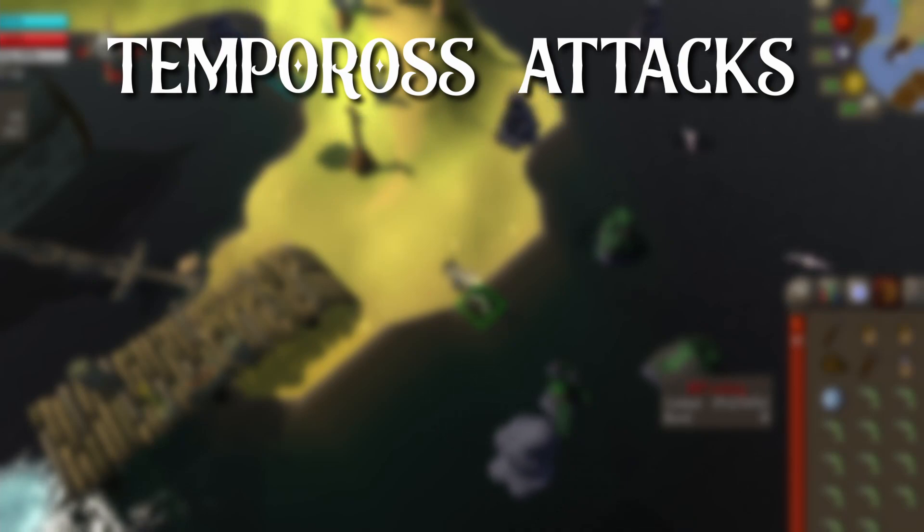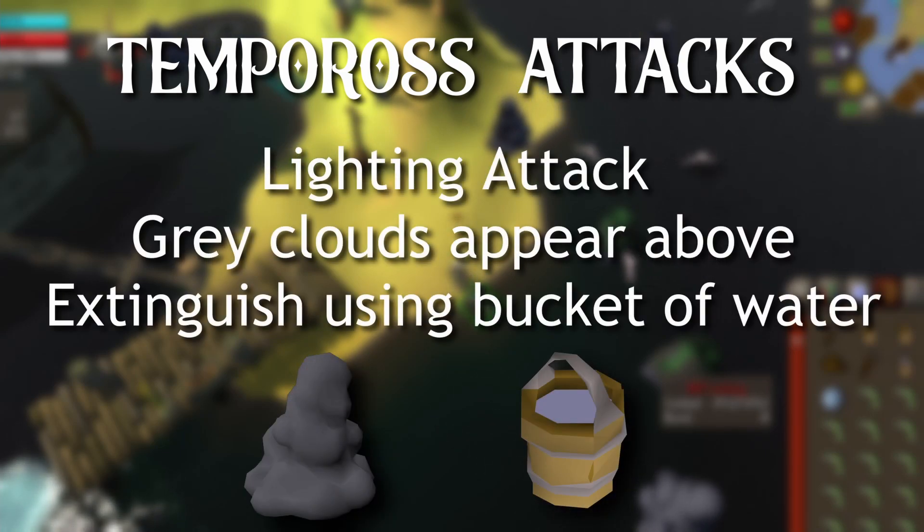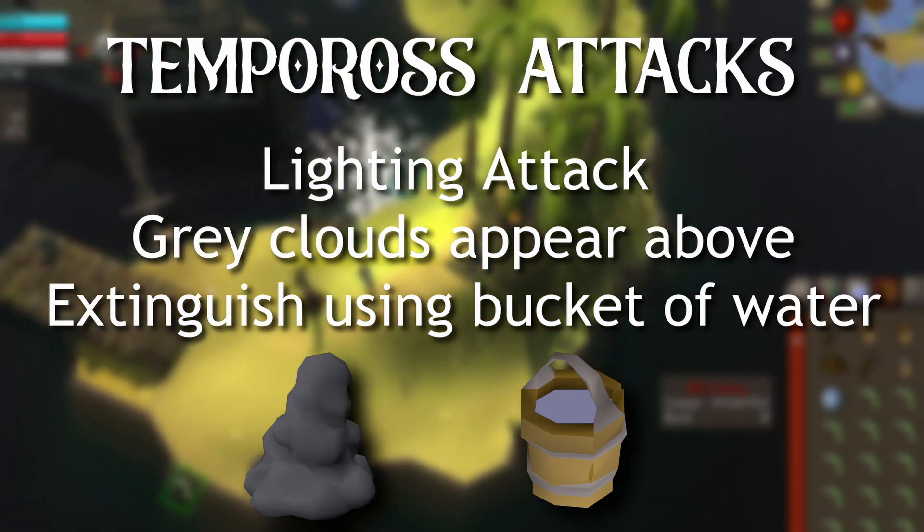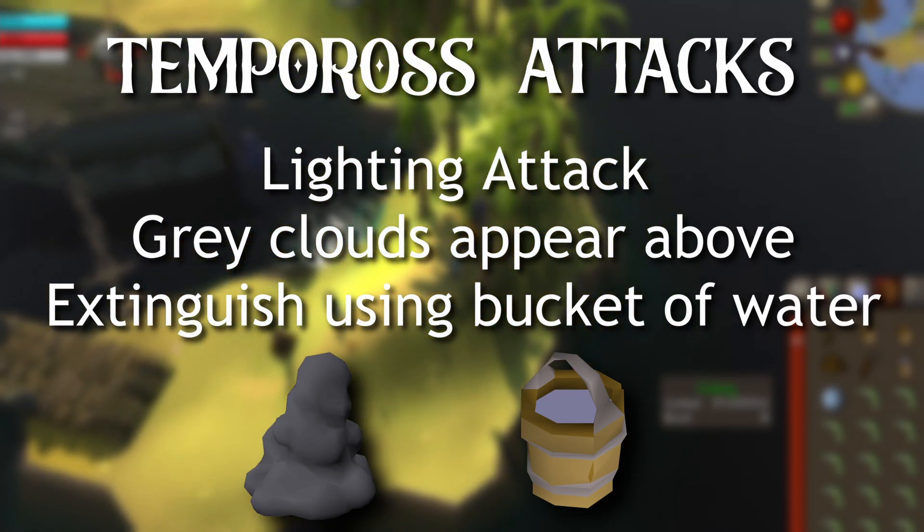The second attack is the lightning attack. This is visible by large grey clouds moving across the island and ship. These clouds emit lightning which causes fires, and these fires will spread if they are not dealt with. You can extinguish them by using a bucket of water.